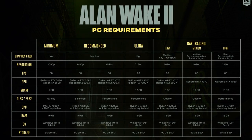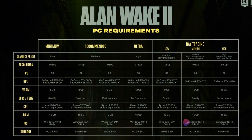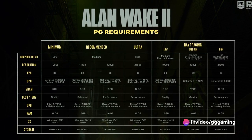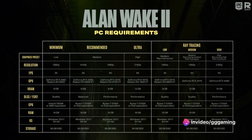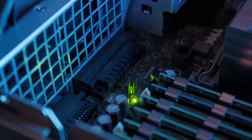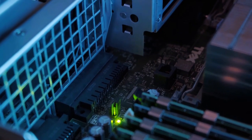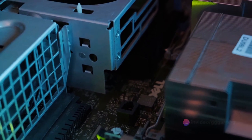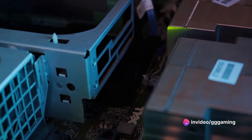The latest Call of Duty installment requires an NVIDIA GeForce GTX 970 or AMD Radeon R9 390 for graphics. In contrast, Alan Wake 2 demands nothing less than an NVIDIA GeForce RTX 2060 or AMD Radeon 6600, even for minimum settings.